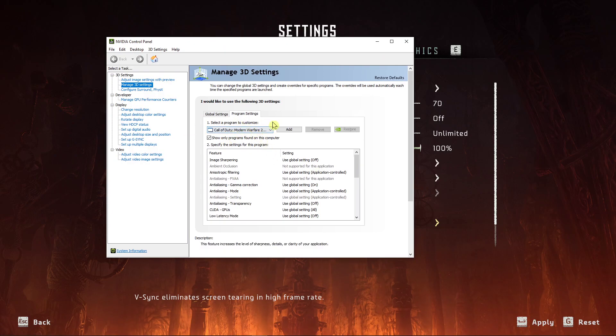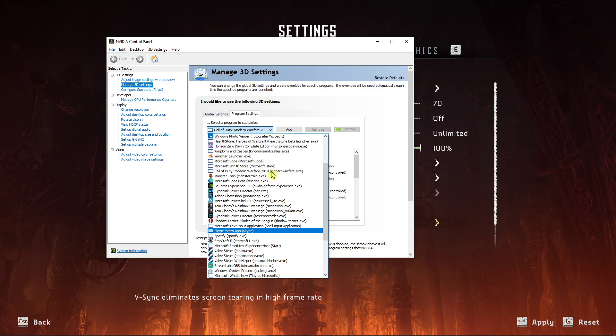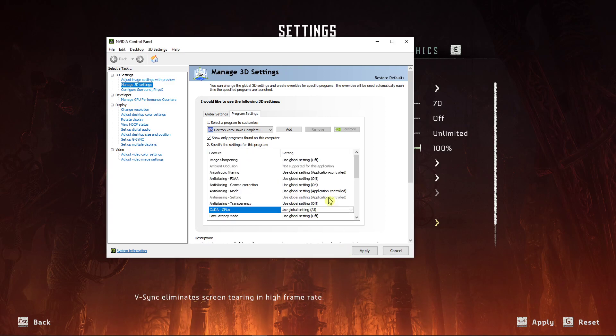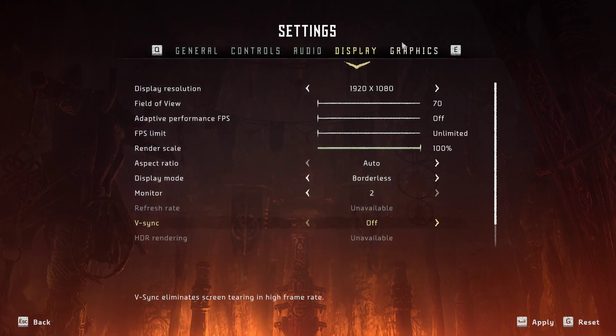Go to manage 3D settings and for the program choose Horizon — just find Horizon here. When you've got it, there are two things you want to do. Set GPU to use global settings, then scroll down and under power management mode choose 'Prefer Maximum Performance' and apply.